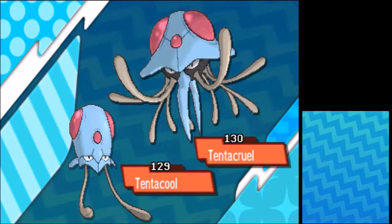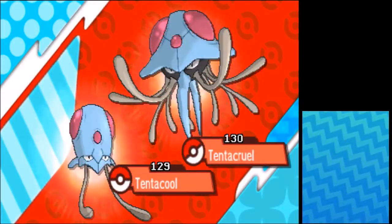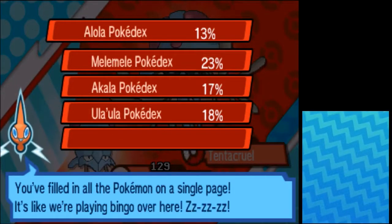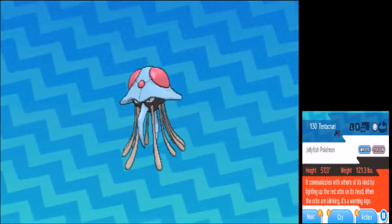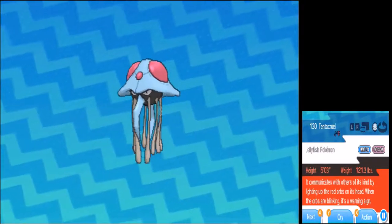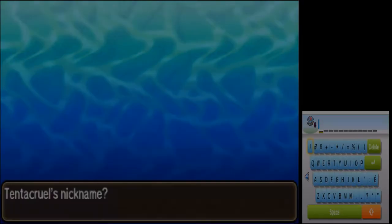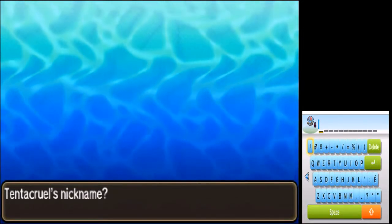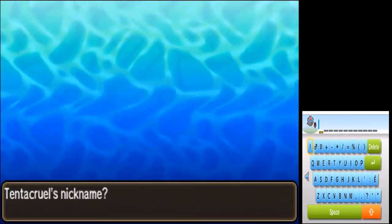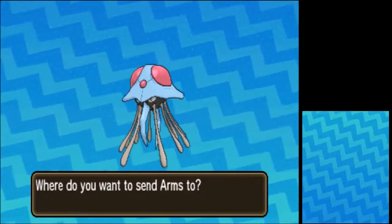And there's Tentacool's Pokedex entry - now we got both. It's the Jellyfish Pokemon. It communicates with others of its kind by lining up the red orbs on its head. When the orbs are blinking, it's a warning sign. I don't want to name it 'Arms.' Yeah, I seem to be naming my Pokemon after body parts this episode.